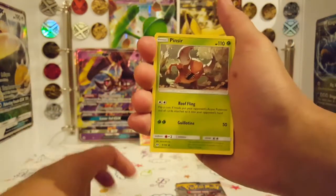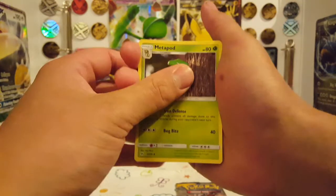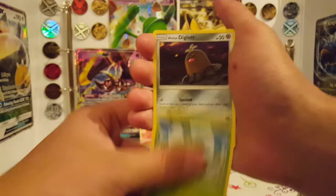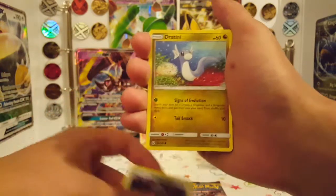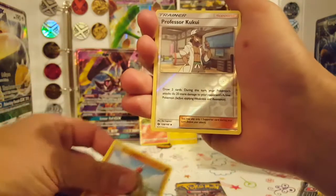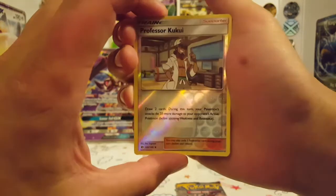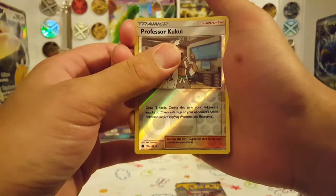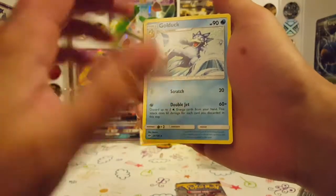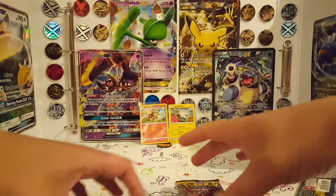Fire Energy, a Pinsir, Team Skull Grunt, a Metapod, a Skarmory, Bound Suite, a Lolan Diglett, a Dratini, a Sandygast, a Reverse Professor Kukui — still not a rare. Let's see what our rare actually is. Oh, non-holo Golduck. Okay then, so we're on to the final pack now.